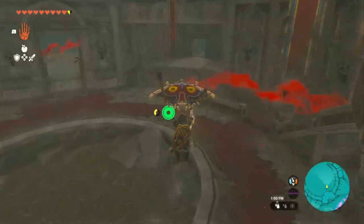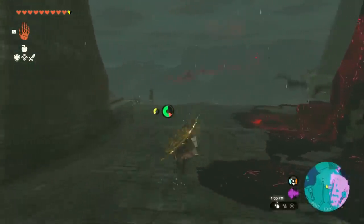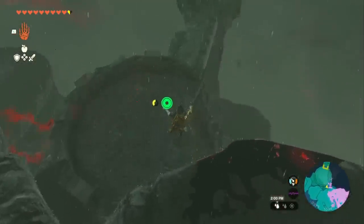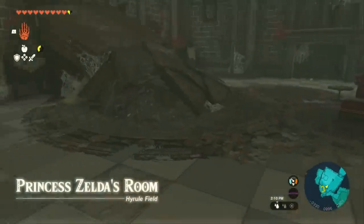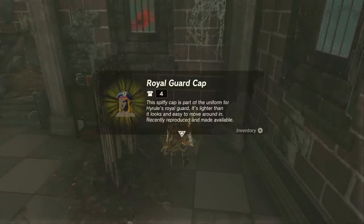From the throne area we're going to jump down and head to the right exit — just run right through this door and head straight. Ignore the two blue bokoblins right there. All we need to do is jump down right here, activate your glider, fall through this hole, and we're going to jump down once more into Zelda's room. Go right around this corner for a chest and now you've got the Royal Guard Cap.